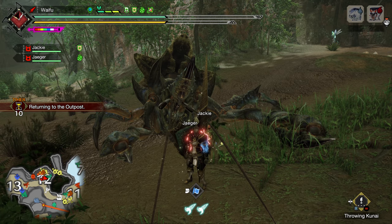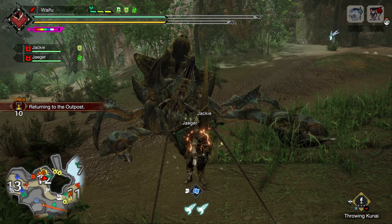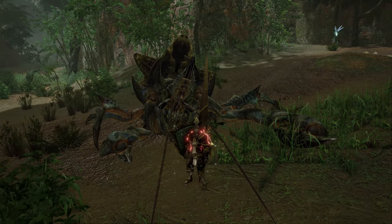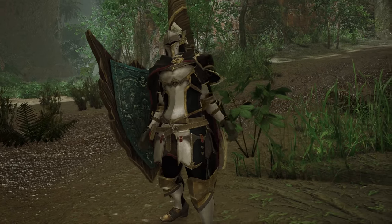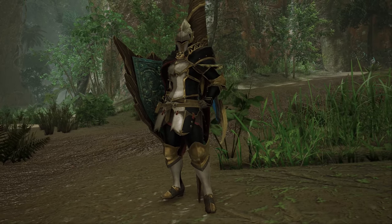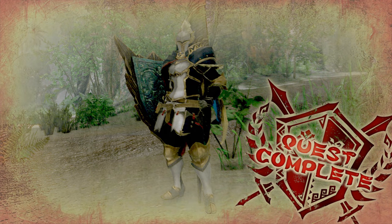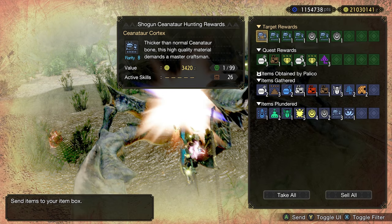Anyway, wrapping things up here — Lance build, big damage. Up next we've got two more weapons on deck before we've covered every weapon, and then we start doing some fun stuff. The light bowgun build is done, and for heavy bowgun I have two builds on deck but I'm not sure which to go with. Rest assured, the bowguns are coming. I'll catch y'all soon — bye-bye.